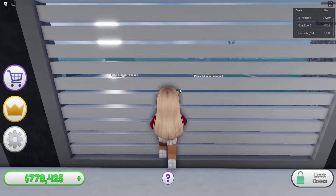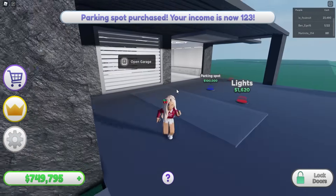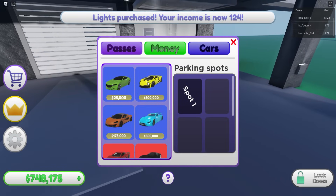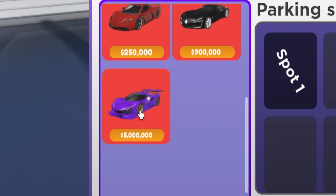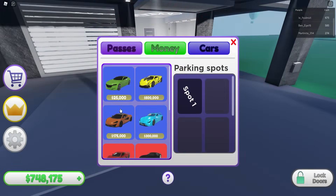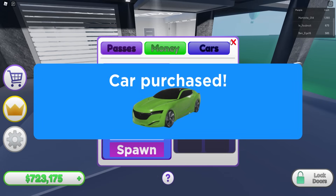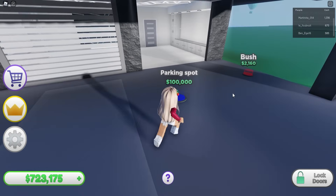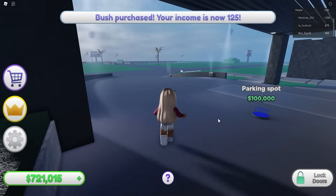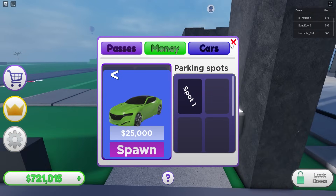Maybe I can actually get my parking spot now. There we go - I got a parking spot! 100,000 for that. Oh, and you can buy cars on here! That one's five million - so cool but so expensive. I'll just get this one for now. We got our car - beautiful! And we'll also get some bushes over here. I don't need another parking spot, I only need one car.